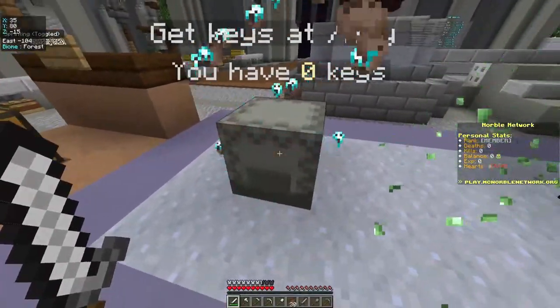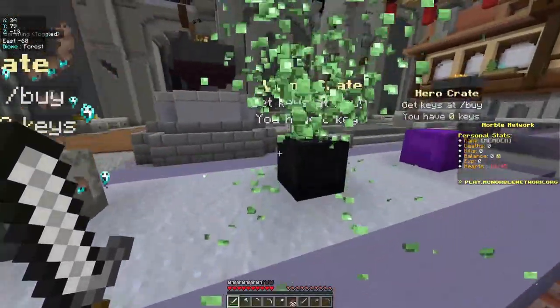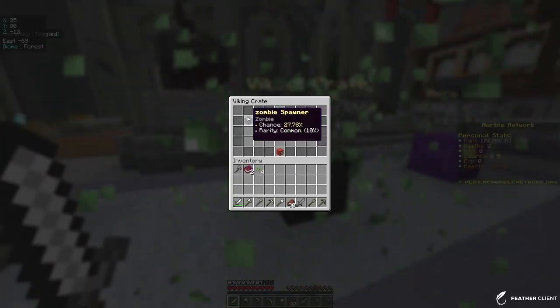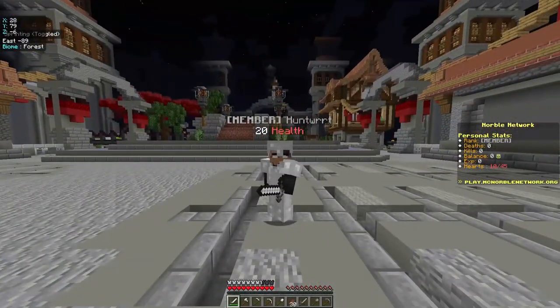Another bit I love about the server is all the crates they have. For example, in this crate you can get a bunch of OP gear, and in this one you can get a bunch of spawners, and if you get them they will give you a bunch of money, and that will make you one of the most rich players on the server.